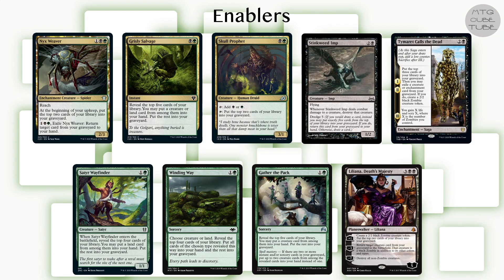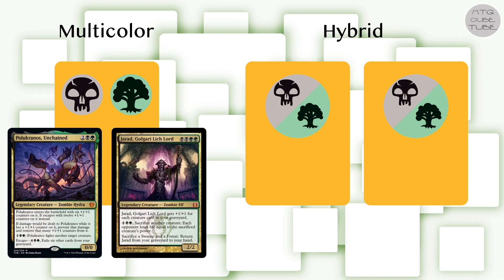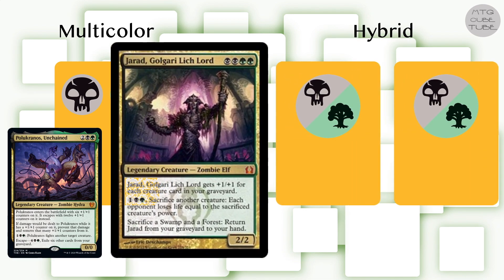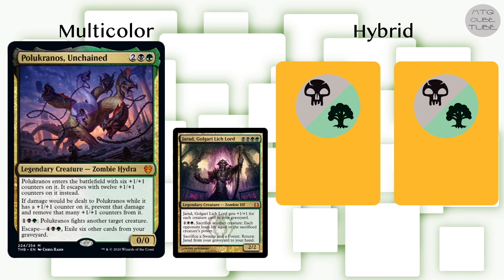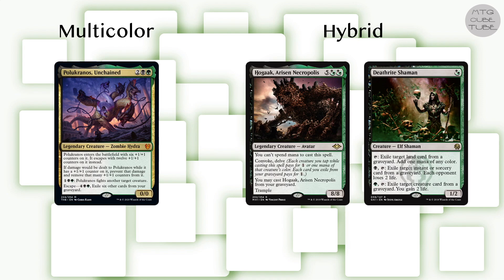Now that we have our nine enablers let's find the right mix of payoffs. There are plenty of good multicolor payoffs but for this cube Jarad and Pharika feel like the best fits — they fit our budget, we have almost no other four drops in the rest of this collection, and they fit the power level of this cube well. Jarad is the more narrow card and is basically unplayable outside of the self-mill deck. Pharika is less obviously a signpost card but is more open-endedly powerful. Because a linear graveyard strategy has a tendency to become parasitic, let's choose the more open-ended card. Hogaak and Deathrite Shaman are great hybrid payoffs, and Deathrite is also a good hate card against a graveyard strategy at the same time.